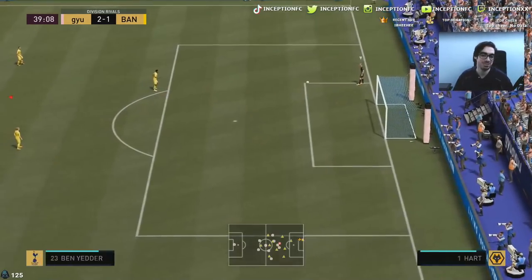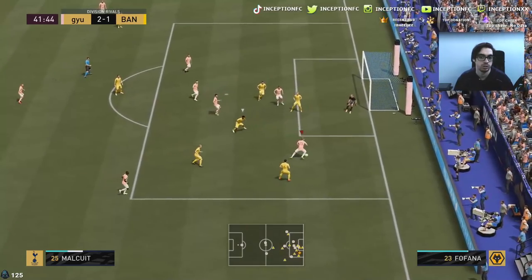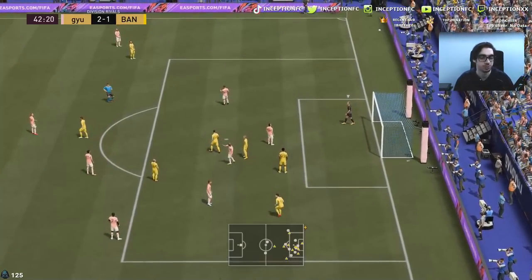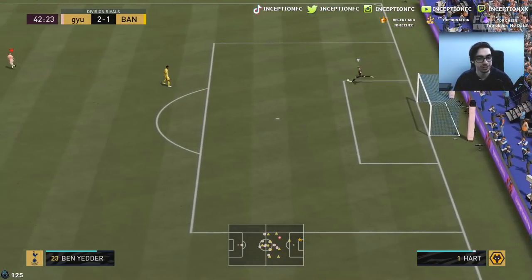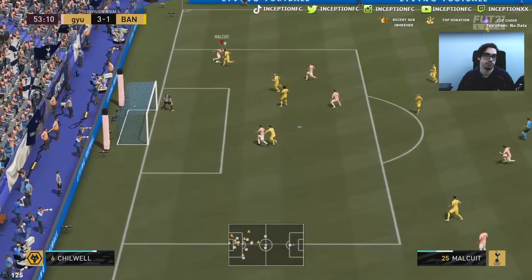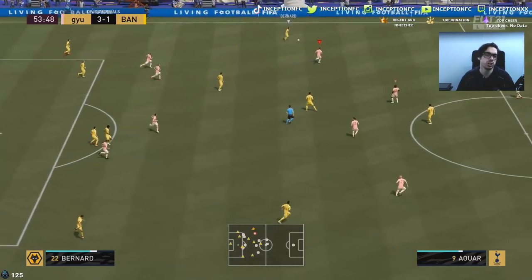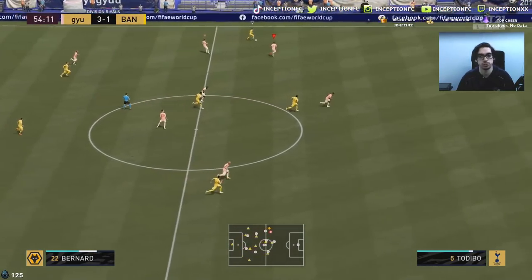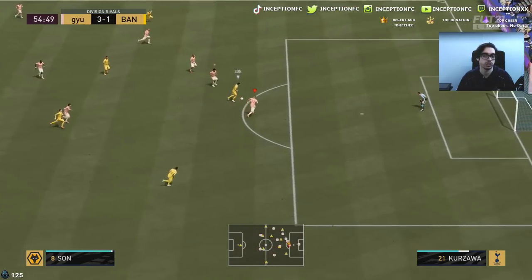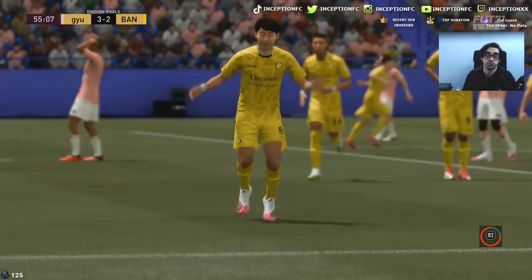Kurzawa missed that one — but what a ball by Malqui to get into that space. I tried a shot under pressure with his weak foot but it didn't really work out. I want to see what his dribbling is like from a stop — usually those don't come off well. It's better to go for a fake shot stop to stop the ball in place properly. He tracks back really quickly as well, which is great.